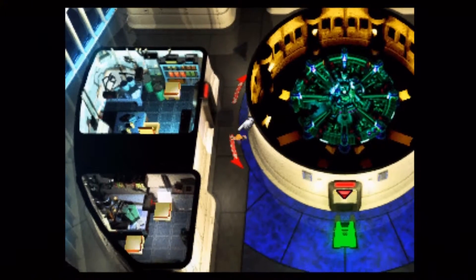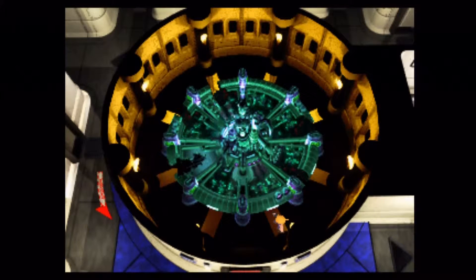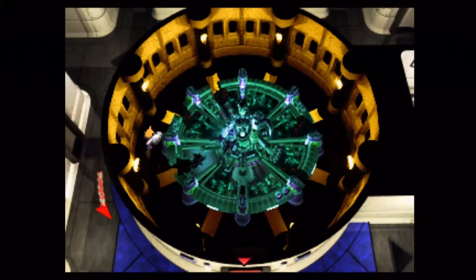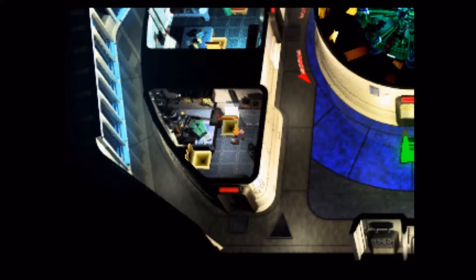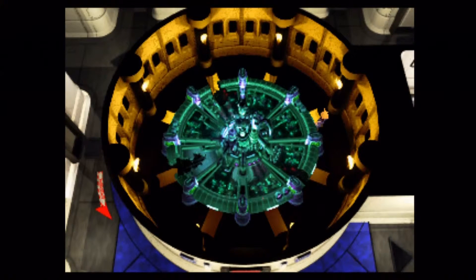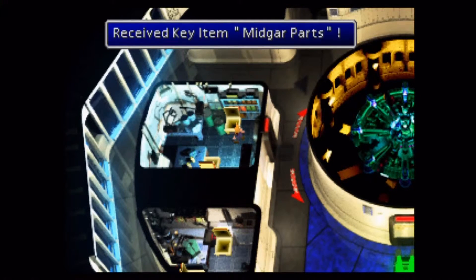So here you are — the Midgar parts. Let's bring them into the model. You have to walk up to the different areas on the model to place the parts. It doesn't seem like it matters what spot you walk up to, other than this one spot on the left side — just down from where Cloud is standing. I don't believe that spot ever gets filled in, and I think that was by design. I actually assume that is representative of Sector 7, because obviously the plate is destroyed and there is no more Sector 7.